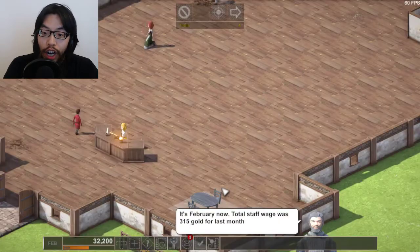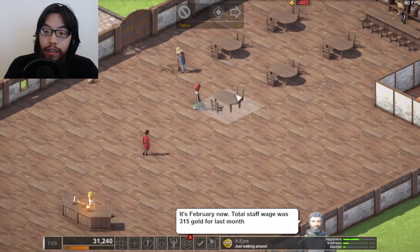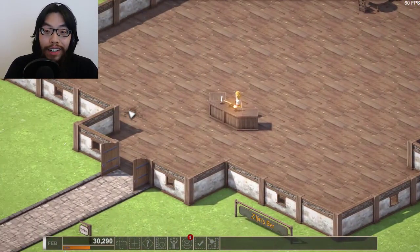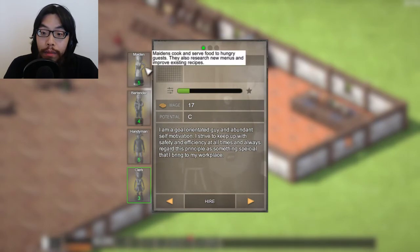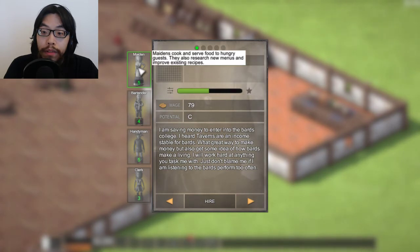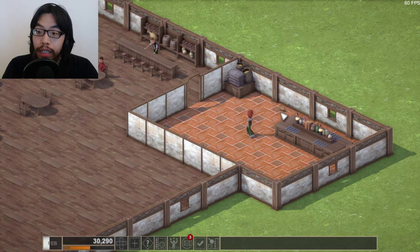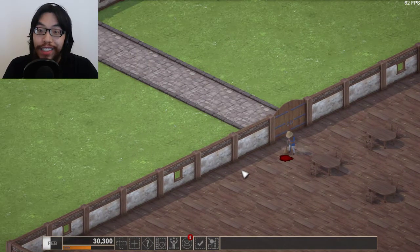I've already spent 315 gold. The receptionist doesn't do anything. There's a friggin' rat in there and I got 10 gold for killing it. Do I need a cook? Cook and serve food, okay. Cook some food, lady! Die you rat! Oh my god, the janitor has to clean up the rat.